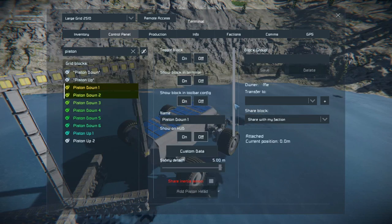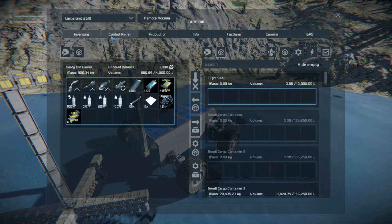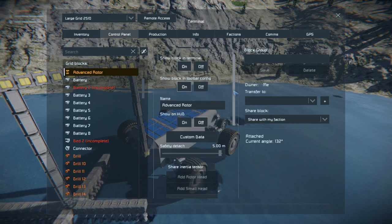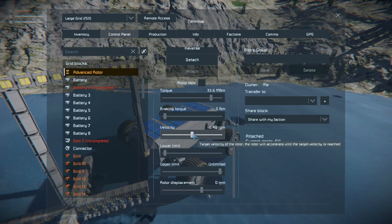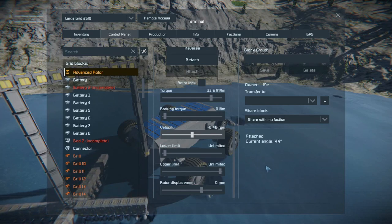So we'll just do piston one. Actually, before we start it up, let's do you. Why won't you reverse? I guess it's because I turned it off. Oh, there it is. Turn you on. And now you're going. Like... 2.4. I think that works. That should be slow enough.